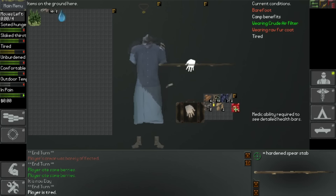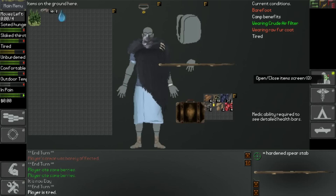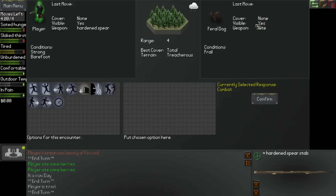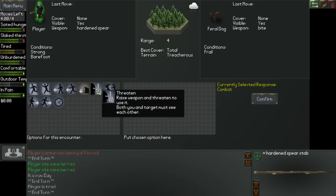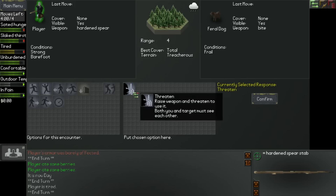So we'll chuck them in - that's pretty good. Don't think this suitcase is going to last too long though, and we are starting to tire as well - that is certainly one thing I've noticed. Okay, so we've got a feral dog, so I'm going to threaten. If you're wearing the dogman coat, you actually have a hidden trait apparently - I've done a bit of research.